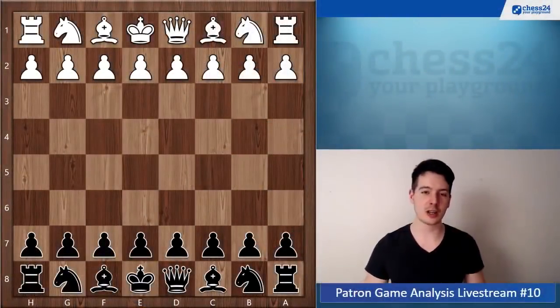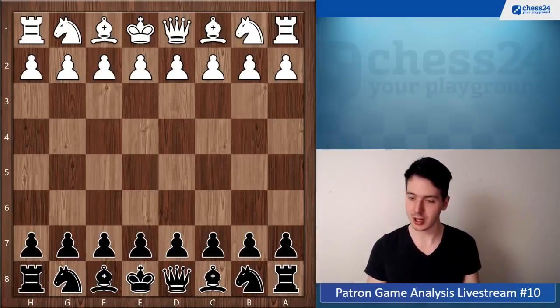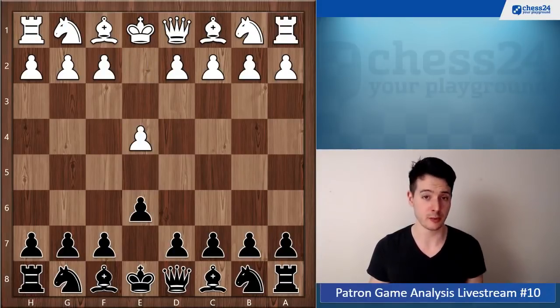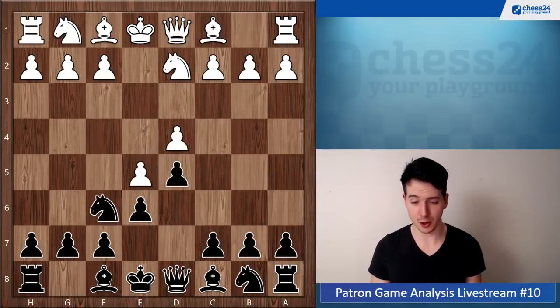We get started with the very first game, which is by King Hunter. King Hunter was playing with the black pieces. You're playing the French here as you usually do — we've seen some of your games with the French already.